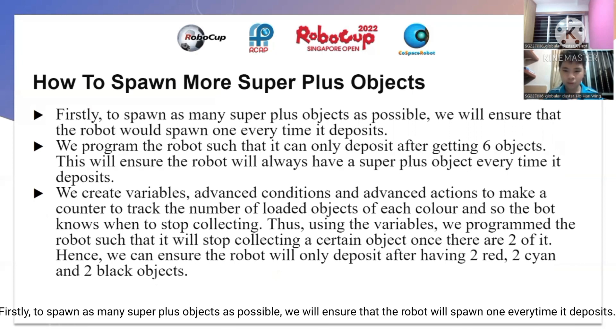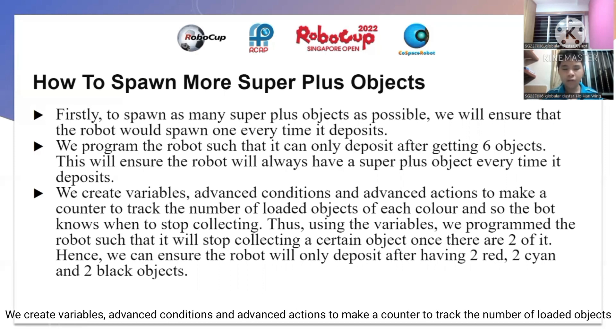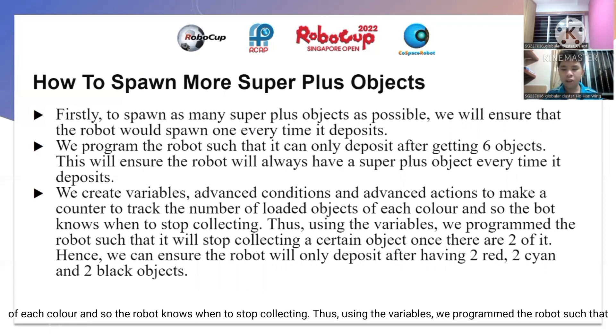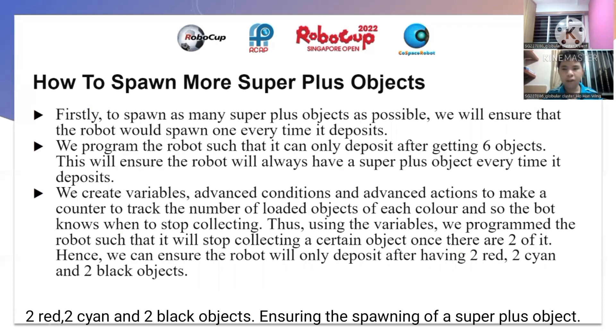Firstly, to spawn as many super class objects as possible, we will ensure that the robot will spawn one every time it deposits. We program the robot such that it can only deposit after getting 6 objects. This ensures the robot will always have a super class object every time it deposits. We create variables, advanced conditions and advanced actions to make a counter to track the number of loaded objects of each color, so the robot knows when to stop collecting. It will stop collecting a certain object once there are 2 of it. Hence, we can ensure the robot will only deposit after having 2 red, 2 cyan and 2 black objects, ensuring the spawning of a super class object.